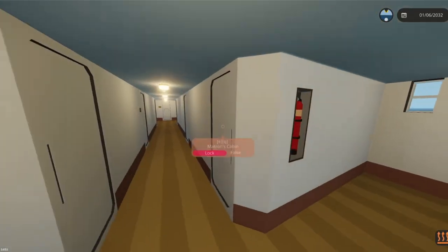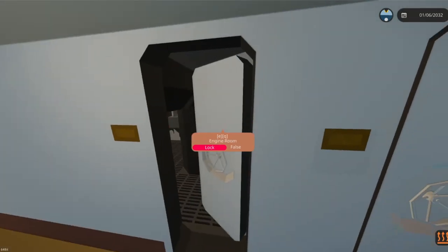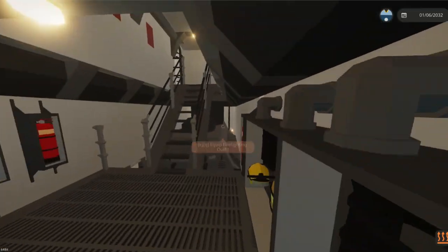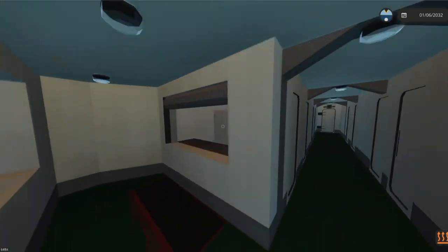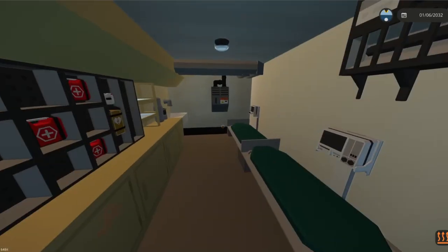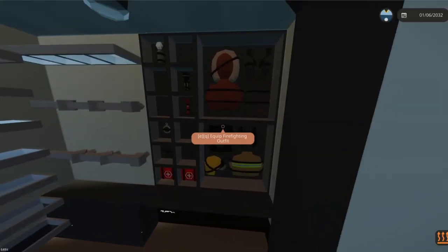Up this way looks like we have some crew quarters, and also another access to the engine room — this one gets blocked off but we can get in here. And it looks like we have more group quarters all the way down, a second galley, lockers here.